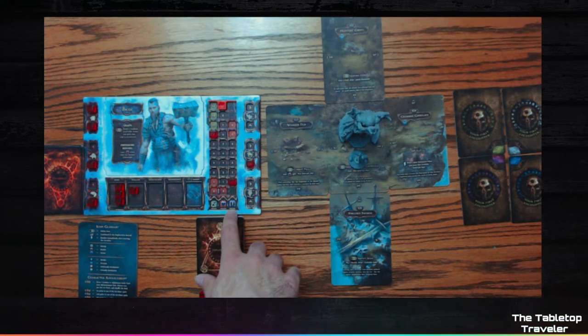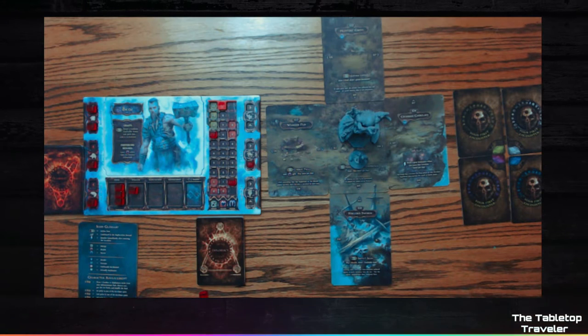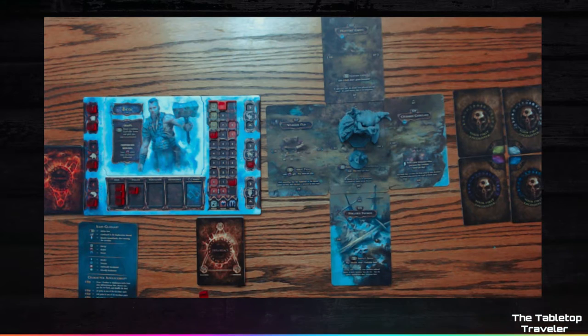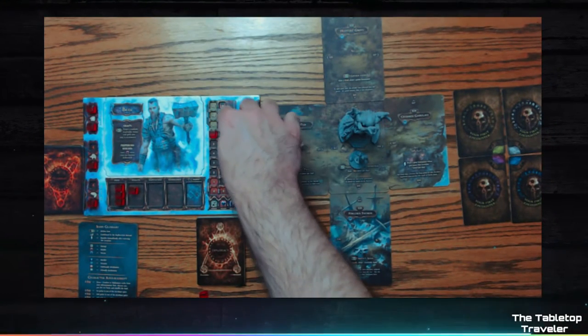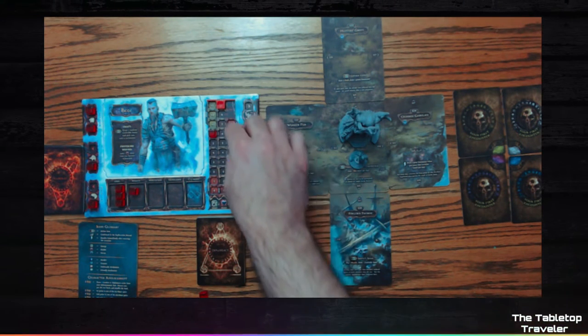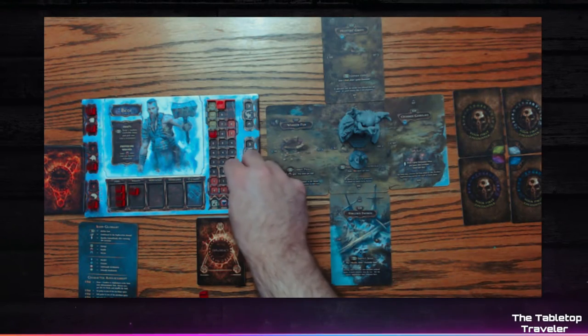Terror — once it reaches the top you start going insane and it makes any actions difficult. If your terror is higher than your health, you panic in combat and diplomacy. Whenever your terror reaches the red zone you're on the brink of madness and you attach the 'you're going insane' card to your character tray. You take the health marker and place it where the chevrons are — for Baor it's nine. Energy starts at six, and terror always starts at zero.